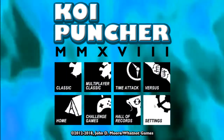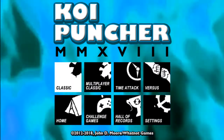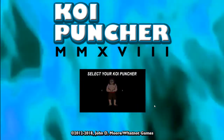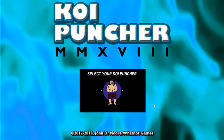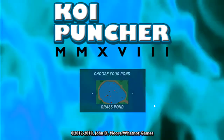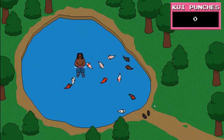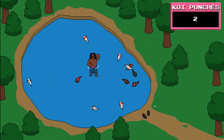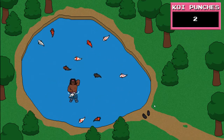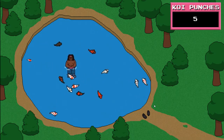Every button is punch — every button is punch, except for B which is cancel. Let's get into it. Let's click Koi Puncher. I like this one — Grass Pond. And then punch. As far as I can tell you can't rotate or strafe. You're always face forward, I think. I'm just gonna punch some Koi.